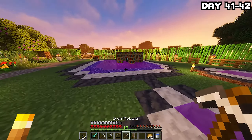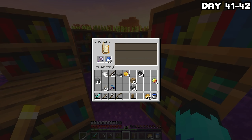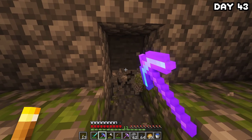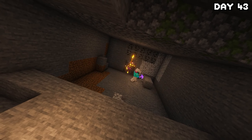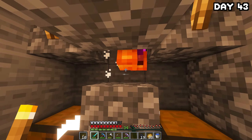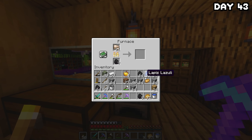I spent the rest of the day trying to get silk touch on an iron pickaxe, but it didn't happen. On day 43, we were quite low on XP, so I made my way down to the mob spawner I found earlier to set up a little mob grinder so I can fund my heavy XP usage on enchants. Once the farm was made, I sat at it all day — it didn't give me an insane amount of XP, but it was pretty decent. After I was done I returned home, smelted down some iron, and went to bed.